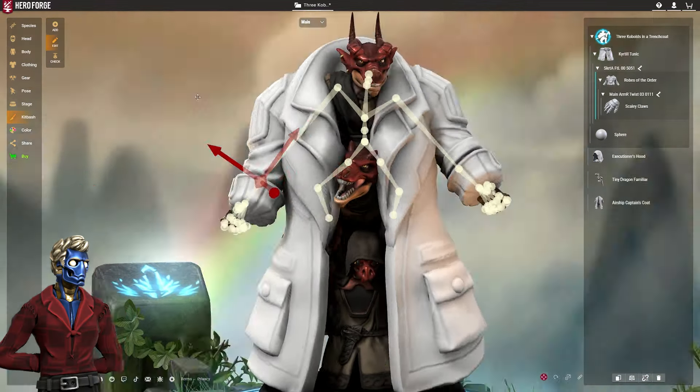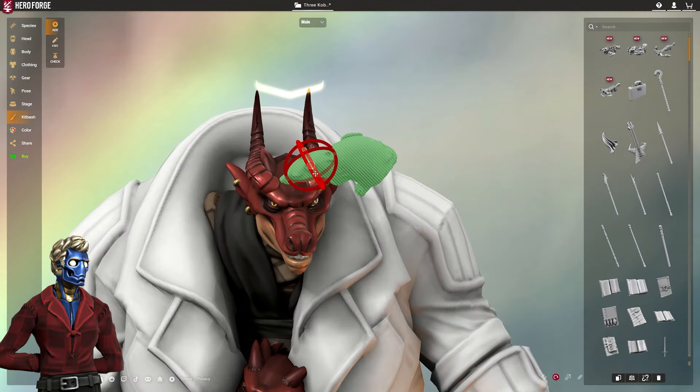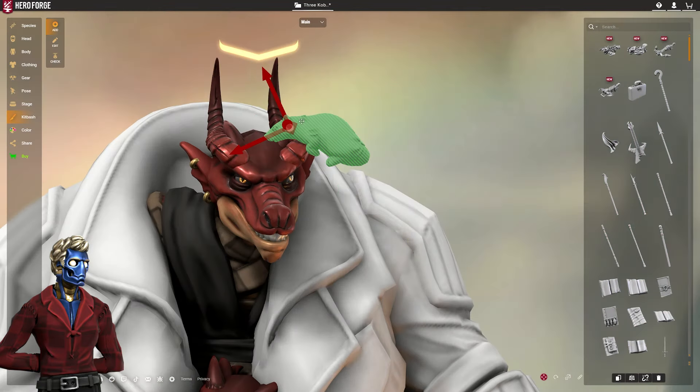Fundamentally, at its core, kit bashing breaks all of the old rules of Hero Forge to create complete model making freedom.